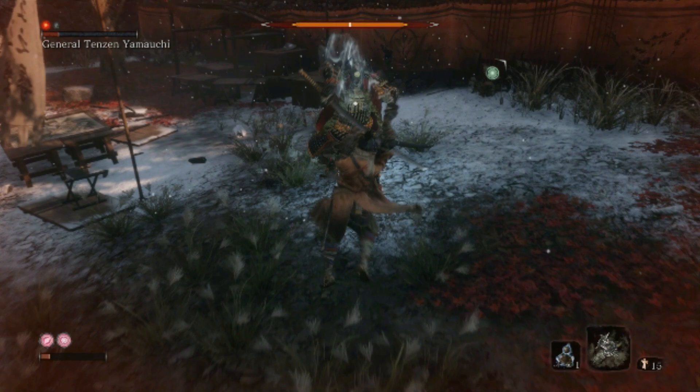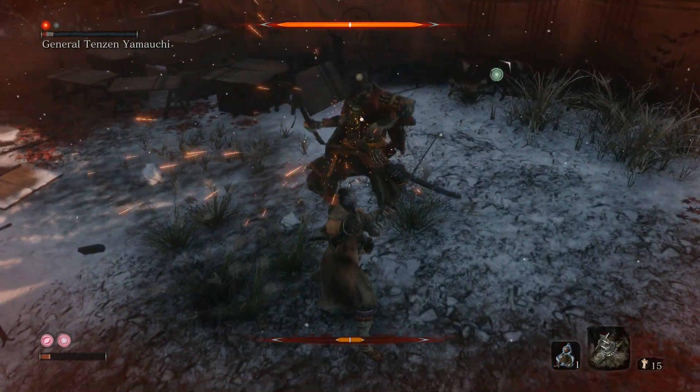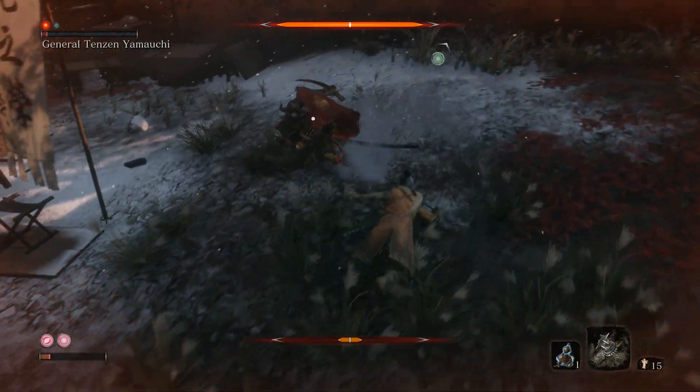If you see smoke coming out of his body, you should always hit him once — it's a freebie. And if you don't, his posture meter will go down.